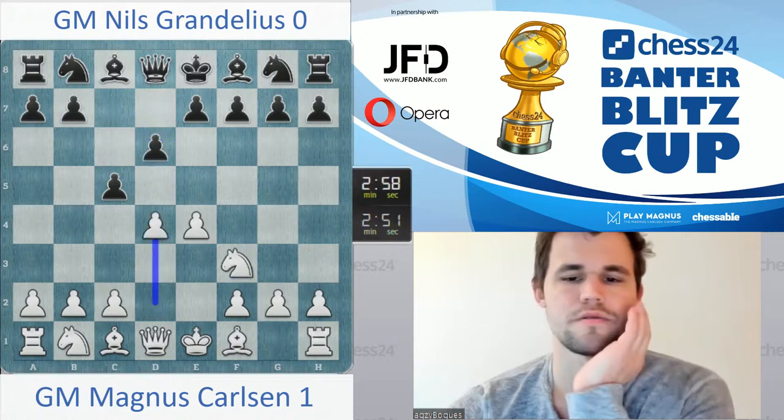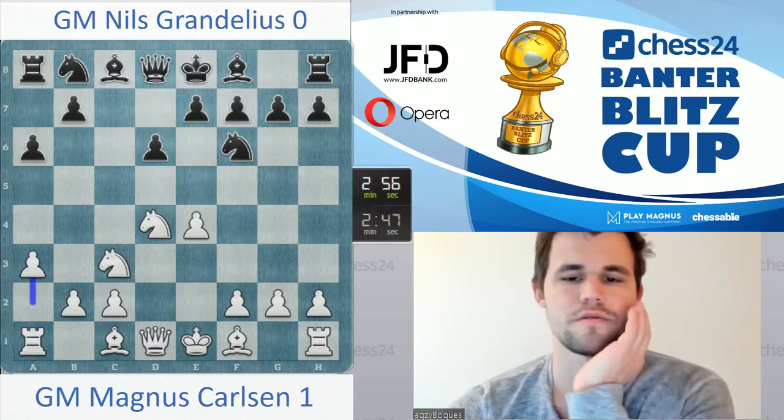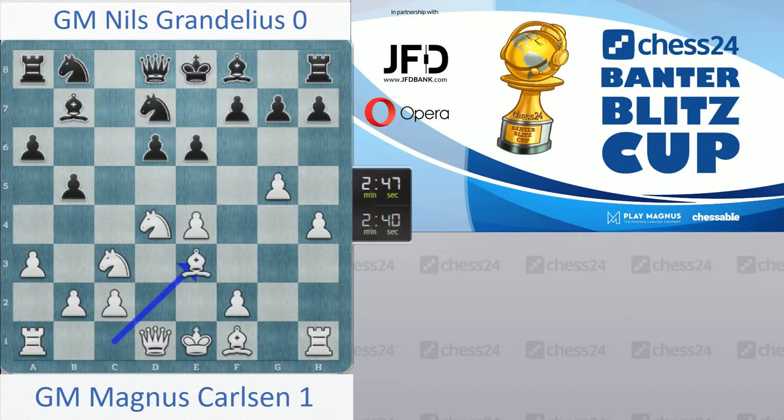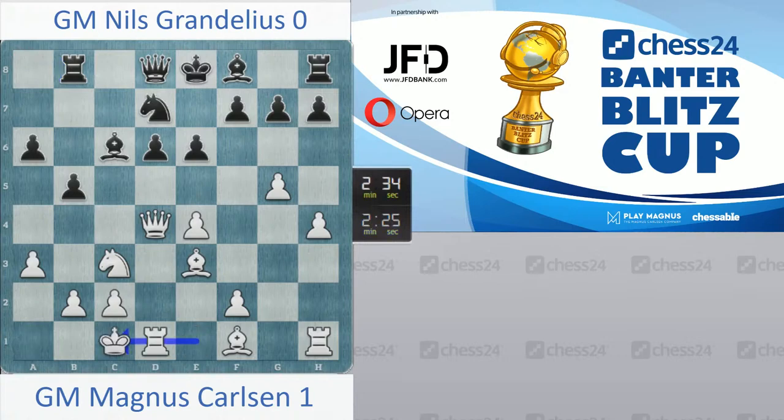We got ourselves the Sicilian. Let me go a3, which I did in some other games as well — maybe he's prepared for this now. He plays e6, then I'm going to go g4, hoping to get h3 with the extra tempo. So he's preparing a quick b5, b4 in case I castle. I'm going to castle anyway, just go b4. I don't care. I want to go f4 and claim that since he cannot develop so easily with bishop e7, my position is good despite my weakened king.